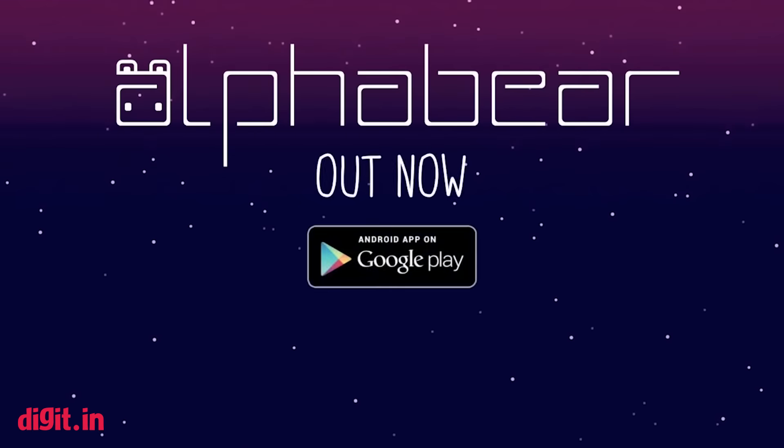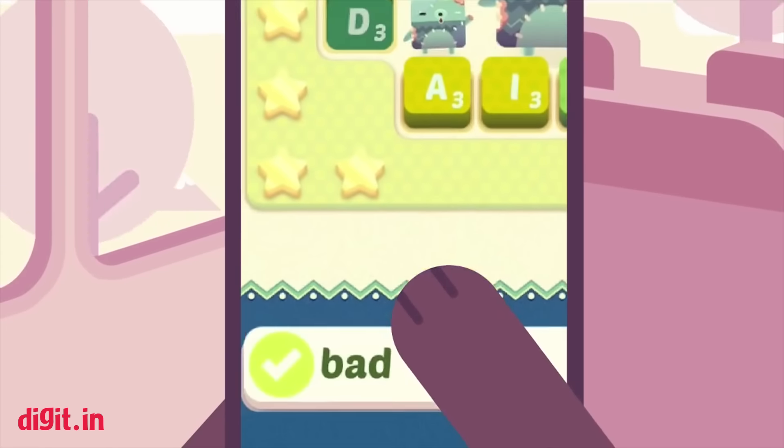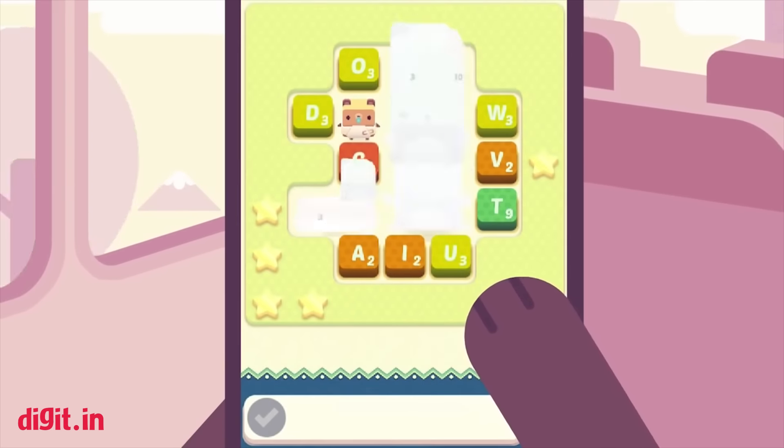Super Hexagon — you have to guide a triangle through a rapid, swirling maze with an excellent soundtrack adding to the tempo. Be swift on reflexes and Super Hexagon may become one of the best pick-and-play games you've played in a while.